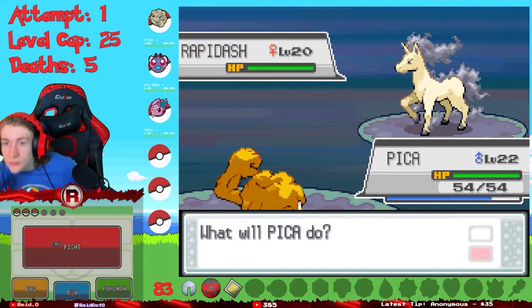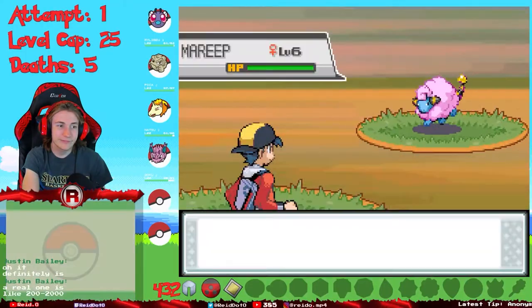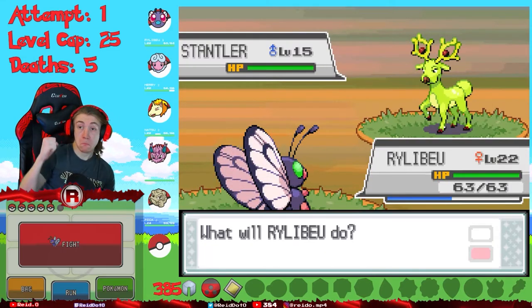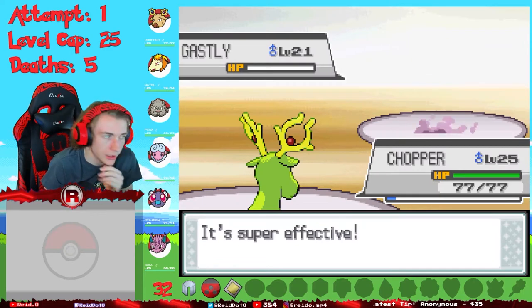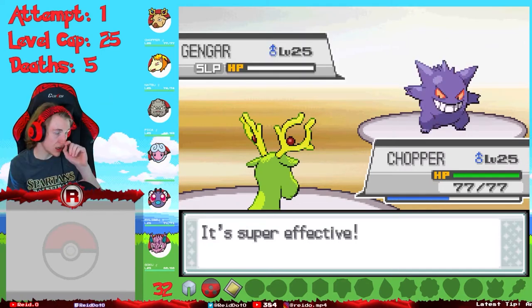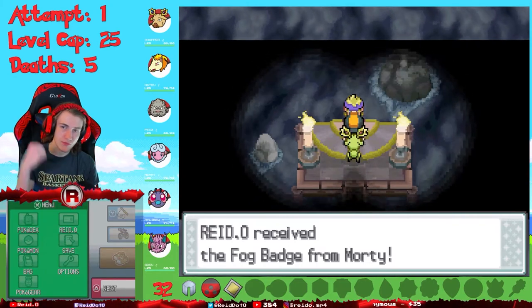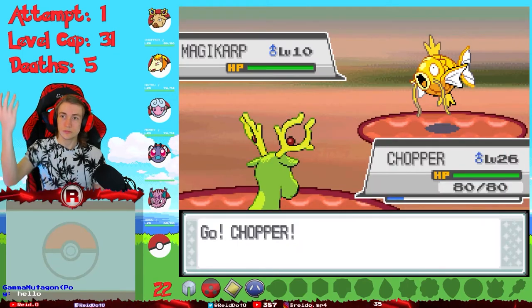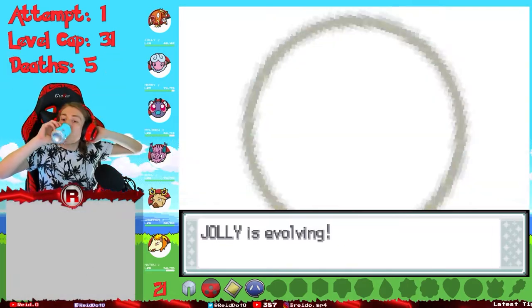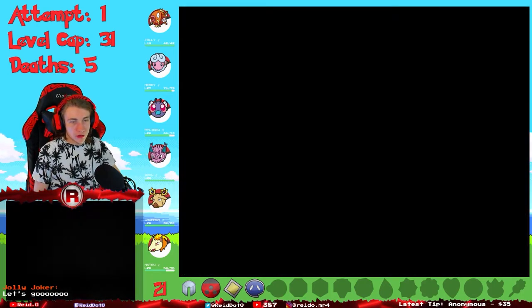I ended up getting a shiny Rapidash before nearly losing my Geodude. I added a shiny Mareep and a shiny Stantler to once again have a full team before taking on the fourth gym. My green Stantler sent all of Morty's ghost types back to hell without taking a single hit, earning me the fourth badge. After that I went on a quick fishing trip to catch a shiny Magikarp that I quickly evolved into Gyarados - because what's a Nuzlocke without a Gyarados to carry the team?